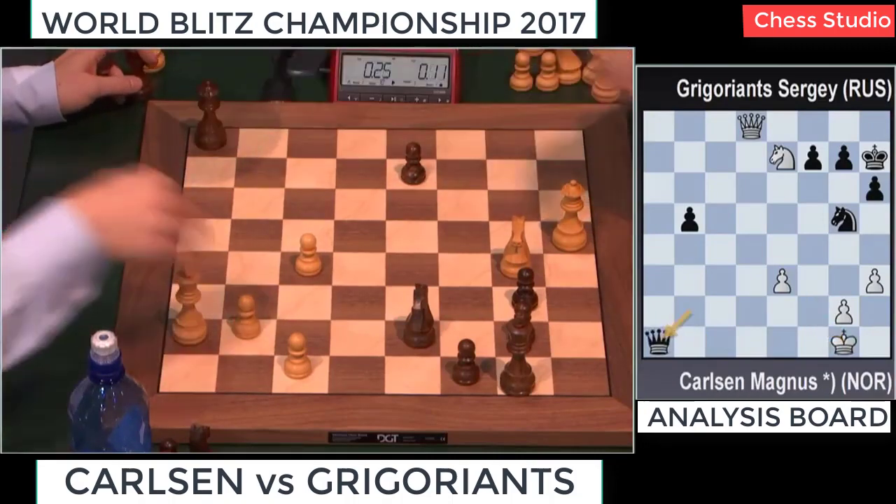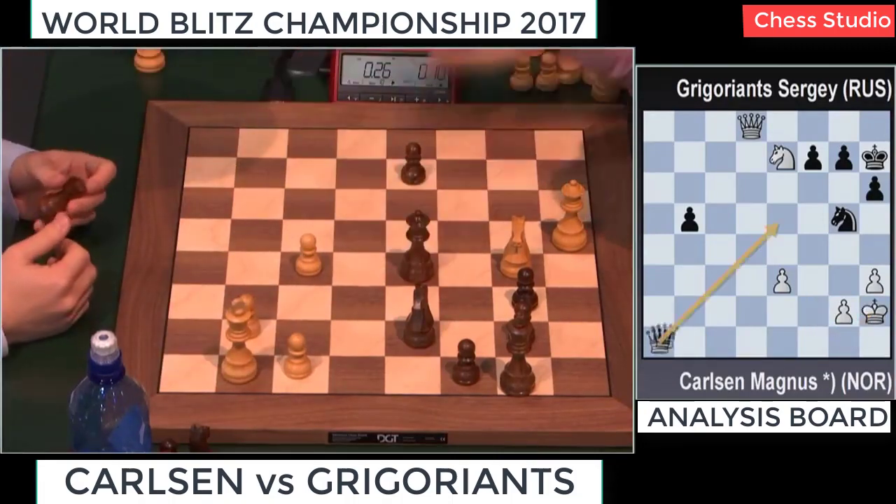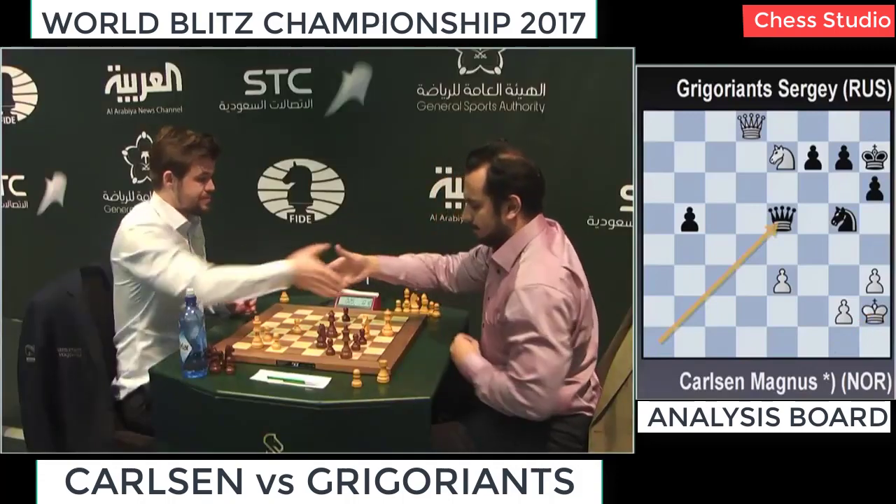King G1, check from A1, and check from E5 — it's a draw. Magnus Carlsen and Sergei Grigorian draw.